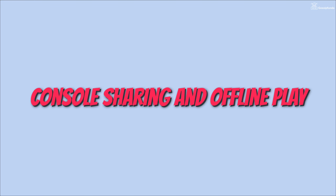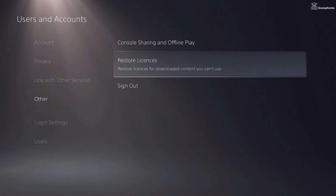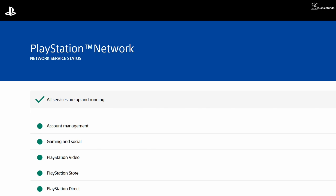To enable console sharing and offline play, go to Settings, then Users and Accounts, then Other, then Console Sharing and Offline Play, and simply enable it. If the game is still not working, check the network status page of PlayStation — this will let you know whether all services for PlayStation are working properly or not.